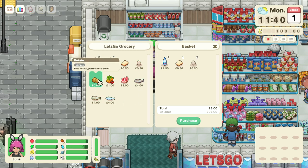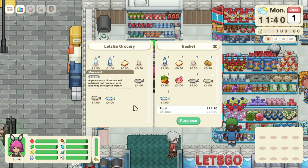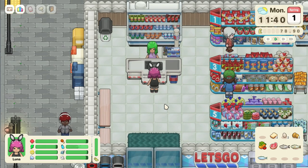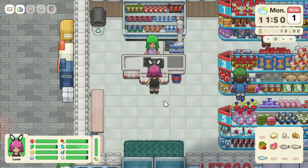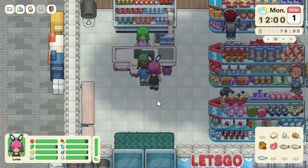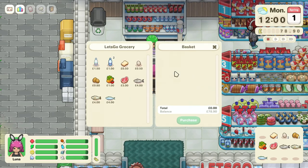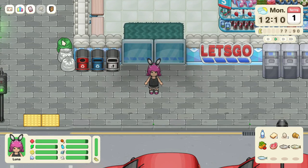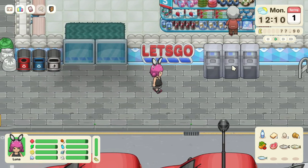We'll get a couple of eggs, some potatoes, bread, and different kinds of fish. Oh wait, she's already drinking and I can't see the animation! I should have had her walk first. We'll get one more bottle of cheaper water so I can show you. Okay, we went shopping. I love how everything looks — there are trash cans and details everywhere. It just looks so cool.